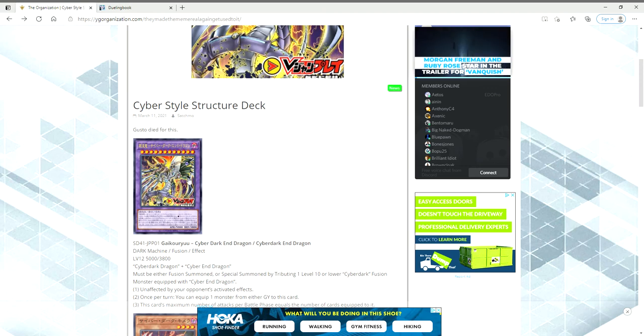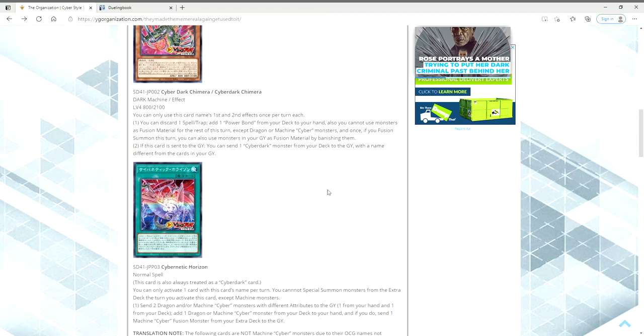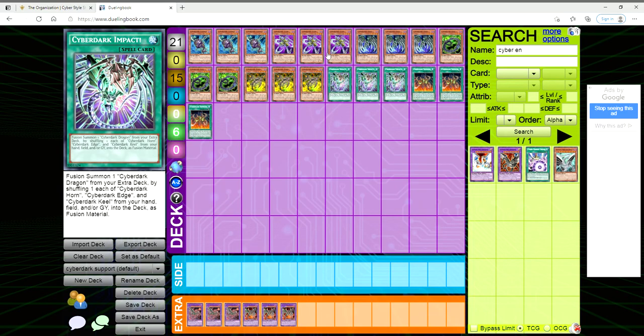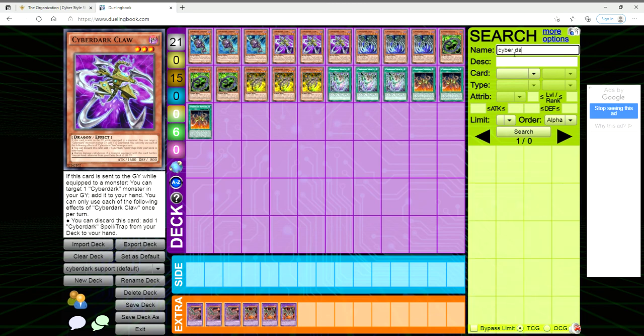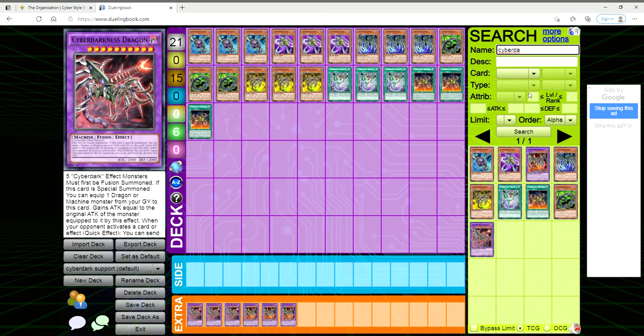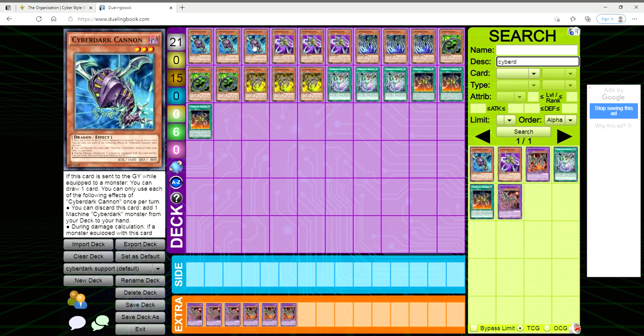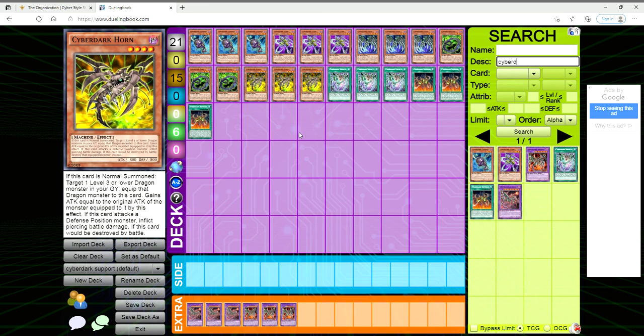I'm really excited to see what happens with this structure deck and how it adapts to the TCG. Chimera and Horizon are really what Cyber Darks needed to be good. Before these reveals, there was barely any Cyber Dark support. Let me know in the comments what you think — does this finally make Cyber Darks at least a rogue strategy? I feel they're now at least rogue — not tier one, but definitely a rogue pick. Thanks so much for watching and I'll see you in the next video.